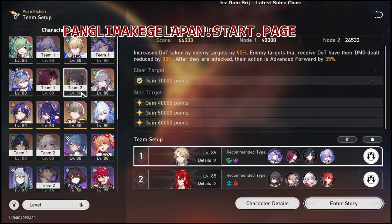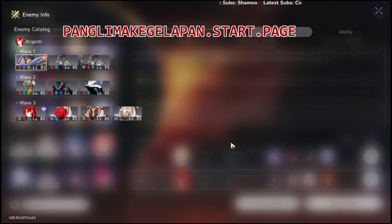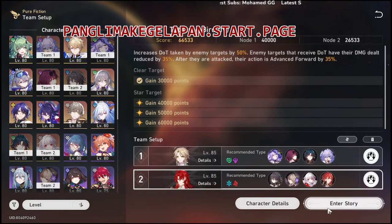For the sustainer, you can use Huohuo because Huohuo can inflict wind debuff too. If you don't have her, you can use any — Gepard or Preservation characters — but they won't be contributing to the debuff. For the second stage, we have ice and fire weakness. For fire we have Himeko and ice is Herta — they are the deadly duet! We also have Ruan Mei as support, who is so good. Let's go!